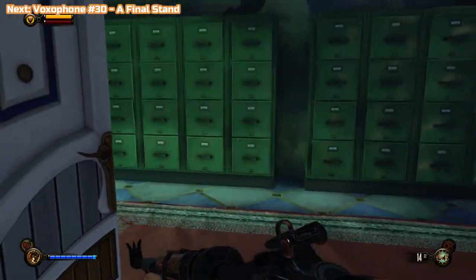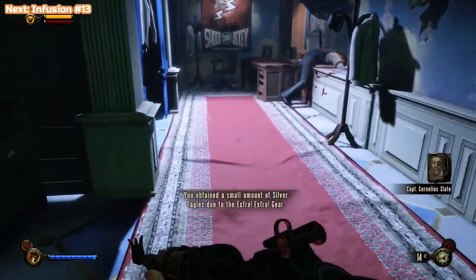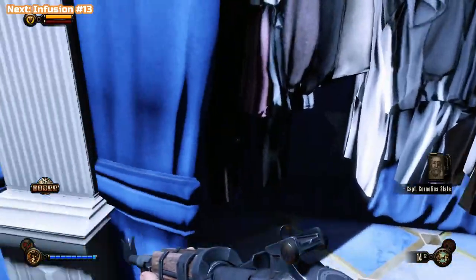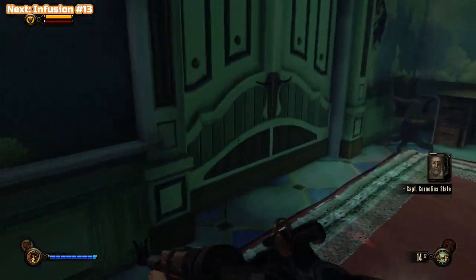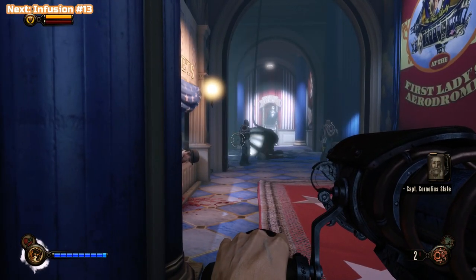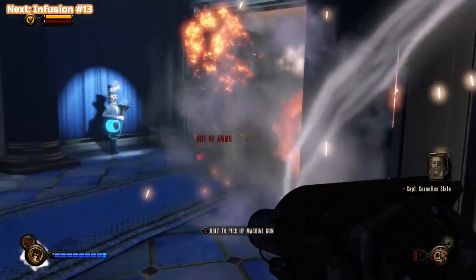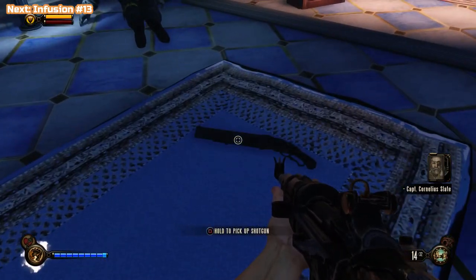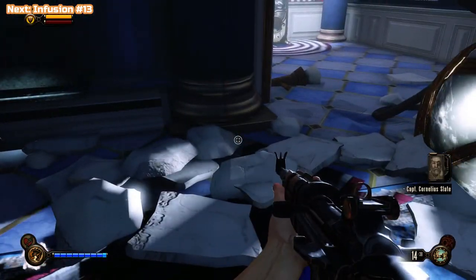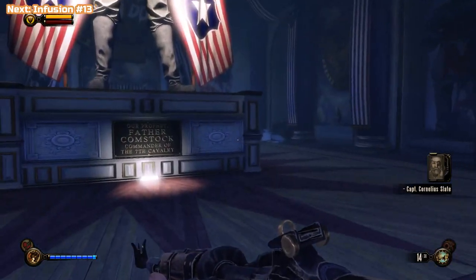First up here is a voxophone. You can see I'm getting Silver Eagles from picking voxophones up — that's because of one of the gear pieces I'm wearing. Anything that increases silver at this point is good. There are some guys here. I'm still working on rocket launcher kills, so I'm keeping hold of it even though I'm out of ammo. I do think you get more ammo for the weapon you're holding, so that's why.